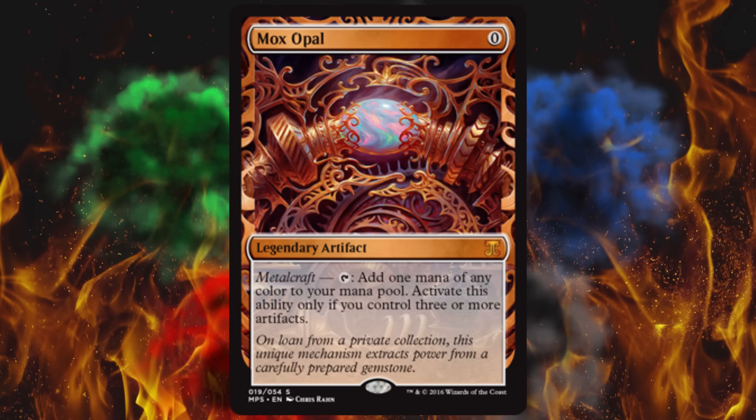Next up, get ready for another big hitter — we're dropping in Mox Opal. The Mox Opal from Scars of Mirrodin was one of the first Mythics — in fact, I think Scars of Mirrodin might have been the first set to have Mythics. So not a lot of these floating around, except it was also in Modern Masters 2015. That version is still floating around for $40, and so is the Scars of Mirrodin edition. It's a zero-cost artifact with Metalcraft — you tap it and add one mana of any color to your mana pool, but only if you control three or more artifacts. Big honking Affinity bomb, and this time I mean Modern Affinity. I would be shocked if it didn't float in around $60 to $100.